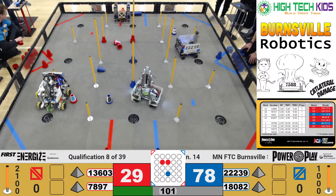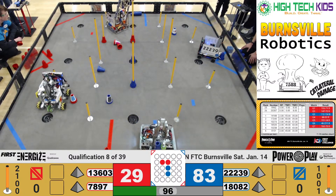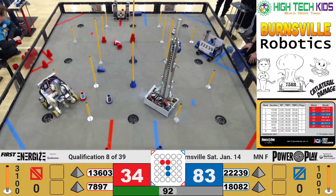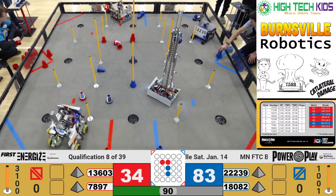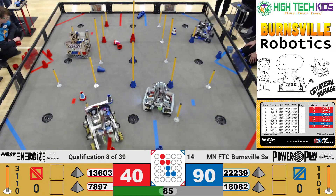Blue Alliance scoring a cone in the center ground junction. That's going to be an obstacle for all robots for the rest of the match. That's WIR. Hacker Cats, three points for Red. WIR, three points for Blue.